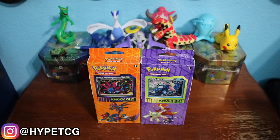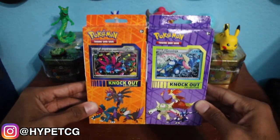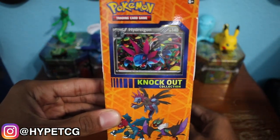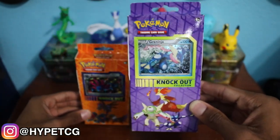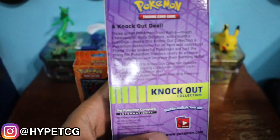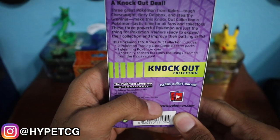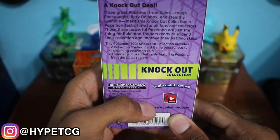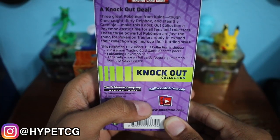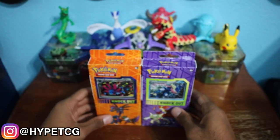What is going on everyone, Hype TCG here and I hope you guys are ready for another pack battle, because today I have two knockout collection boxes right here. I have the Dragons knockout collection box and I have the three Kalos starters collection box, and we're going to go ahead and take a look at the back real quick to see what contents come in each box. You will get two booster packs, one coin, and three special foil cards in each box. Let's get right into it.